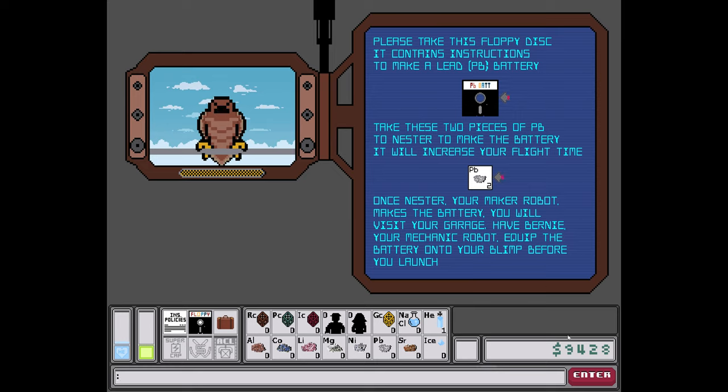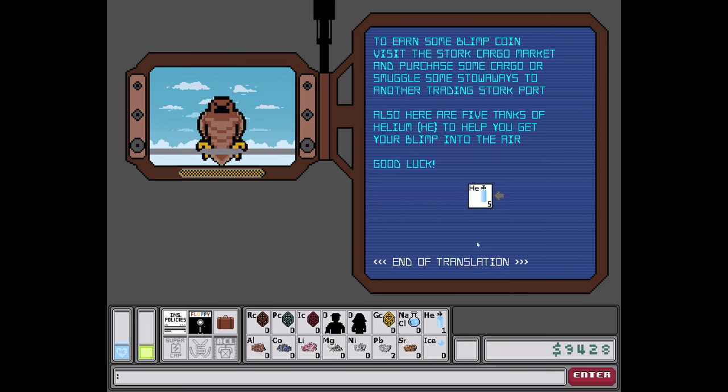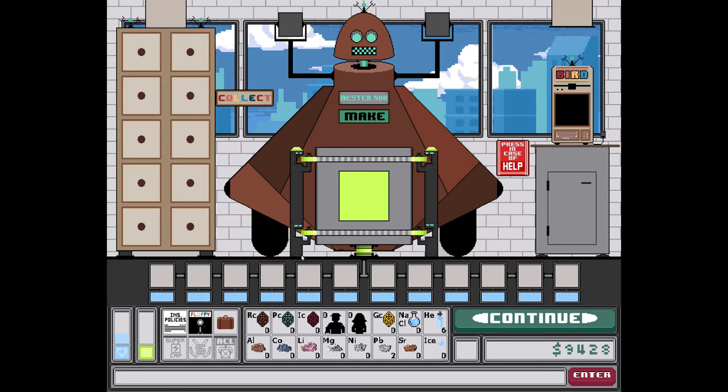Have Bernie, your mechanic robot, equip the battery onto your blimp before you launch. Let's take the floppy disk and the two pieces of PB. To earn some blimp coin, visit the store cargo market and purchase some cargo, or smuggle some stowaways to another trading port. Here are five tanks of helium to help get your blimp into the air — good luck!